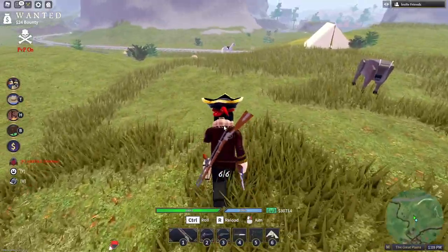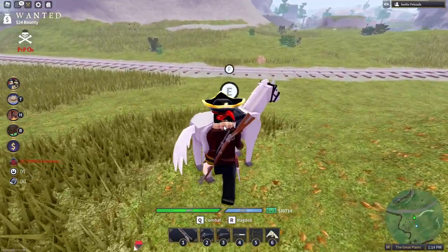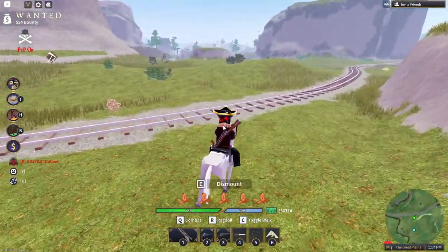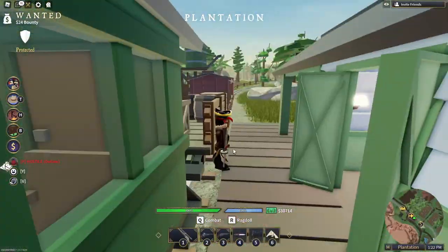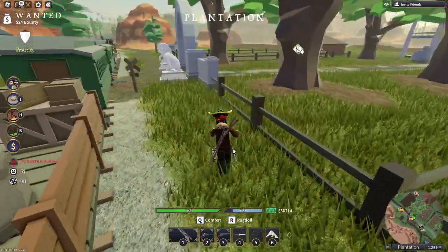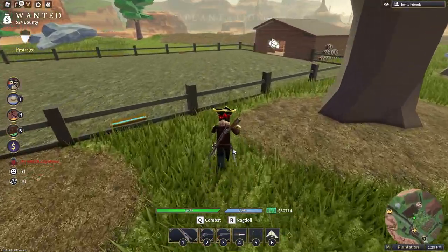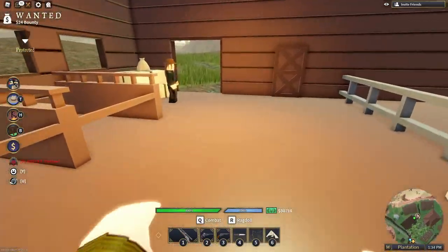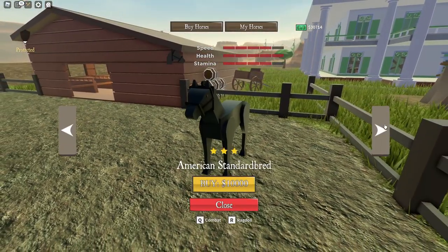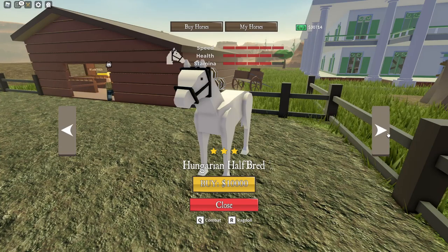After hunting, your first goal is to get 10,000 dollars. Why 10k? Go to Callahan Manor — the good horses are sold at the stable icon there. Now as for your horse choice, if you're still a beginner, don't buy this one, don't buy that one — here's what you should know.